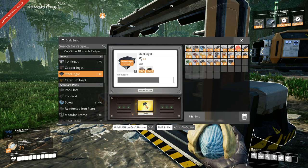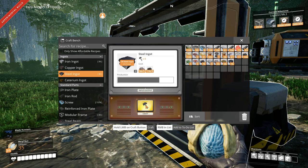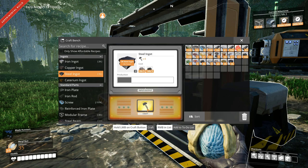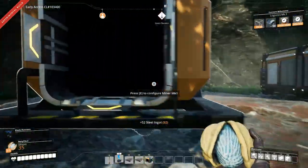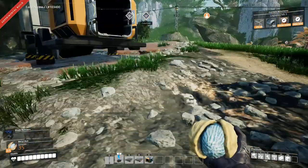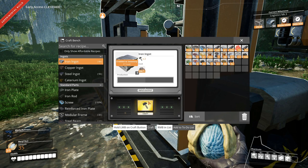I think what I should do is expand the plate production, because that's affecting our making of rotors. Kind of important. I have enough stuff. When we get miner two, we can set up one miner to — oh, there is a pun in there. We can set up one miner two to do that and then we have an extra mining spot for iron.